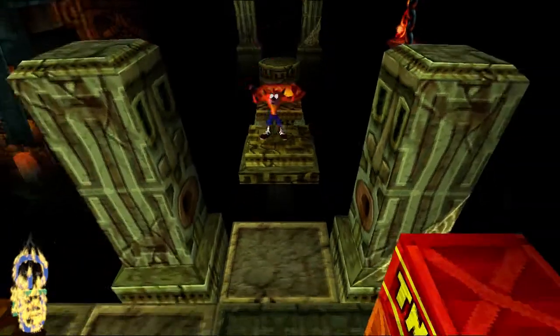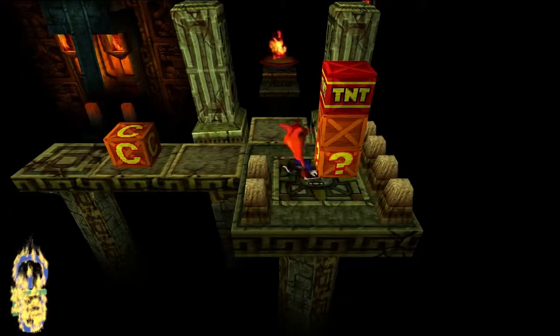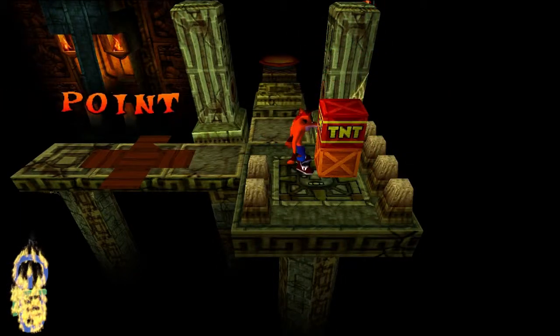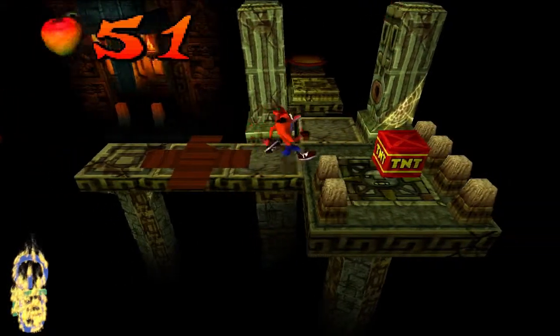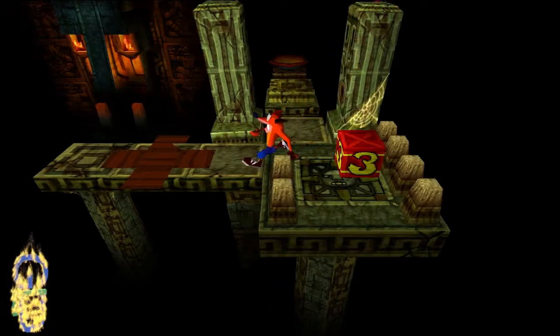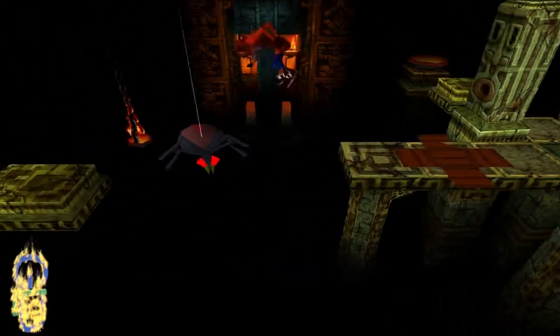I hate looking at text guides. There was a Cortex head - get the nitro. I don't like reading instructions. A few years back, before I had my laptop, if you print off a Resident Evil 1 guide, I literally got confused about where the areas were because I was reading them.